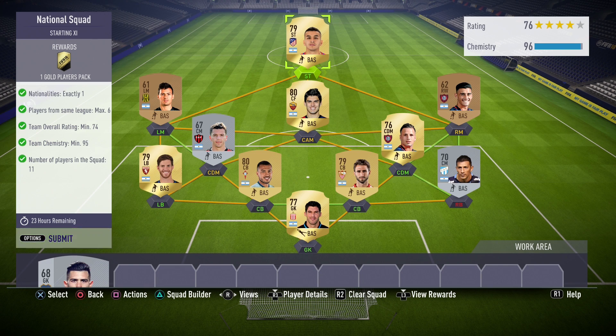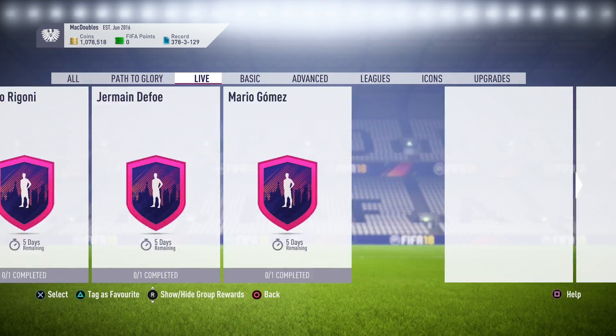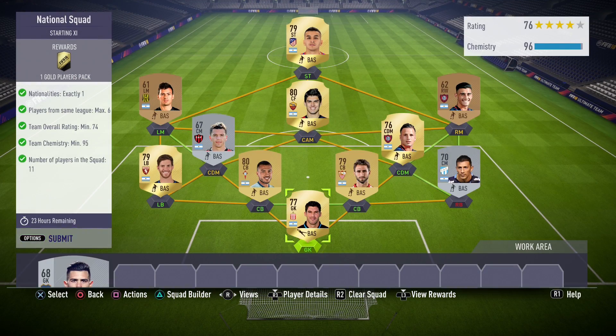What's up guys, MagHD here with another video for you guys. Today we are going to take a look at the new Path to Chloe SBC that EA just released. It is the National Squad, which is pretty obvious because of the World Cup that's going to happen in a couple of months.